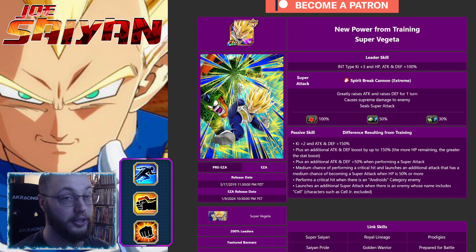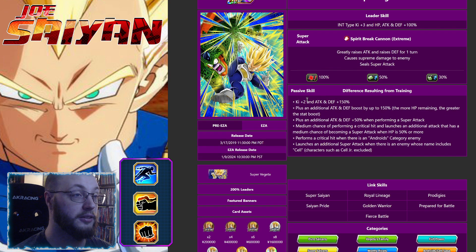Now moving on to Super Vegeta. He's alright, not terrible — INT type, P+3, 100 lead, greatly raises attack but only raises defense: that's 50% attack, 30% defense. He does seal, so he's got utility. P+2, attack and defense 150, plus additional attack and defense boost up to 150 more HP. Another additional attack and defense on performing a super. 30% chance to crit and launch an additional when HP is 50% or more, performs a crit on Android enemies, and launches an additional super attack when there's a Cell type enemy. So he's already got two additionals and a guaranteed crit in the right matchup.